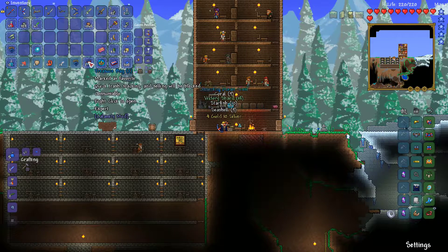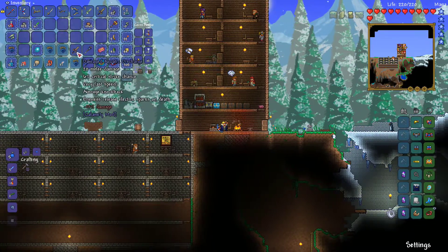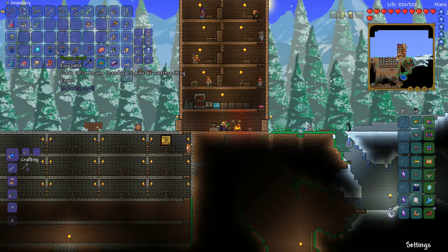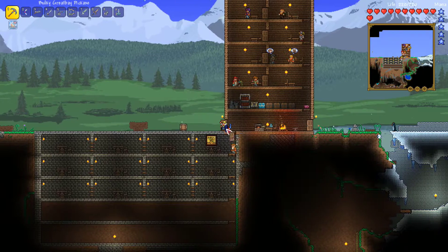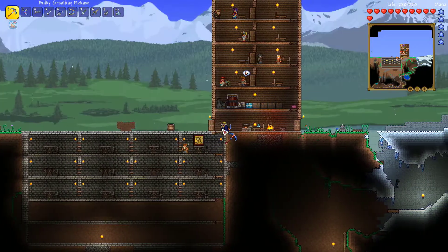We're going to open up these three treasure bags just to see what we get. It doesn't look like we got anything particularly good, but we got a ton of victory shards and stuff. I also started doing the magic swords mod and installed more mods such as weapon out and max stack plus.